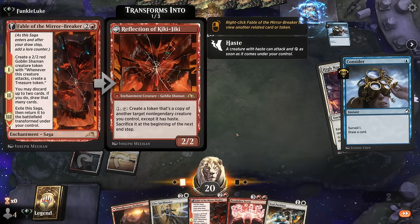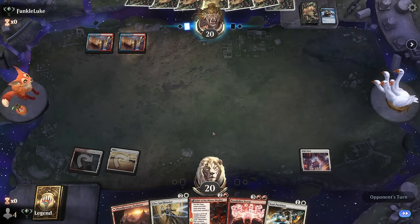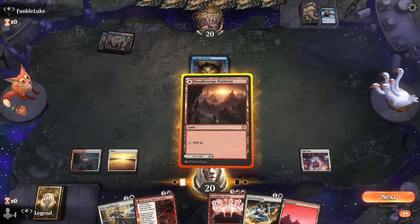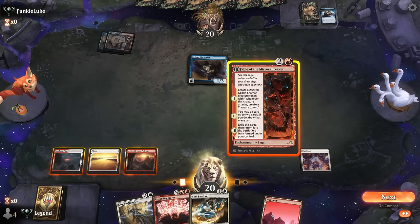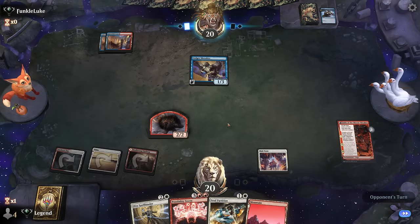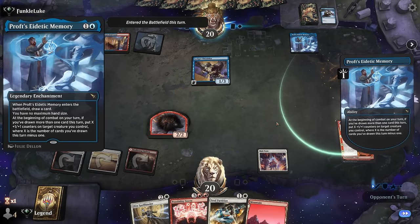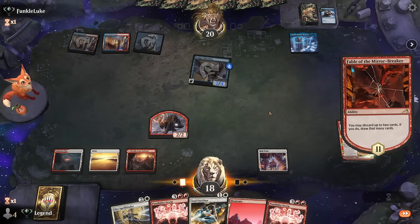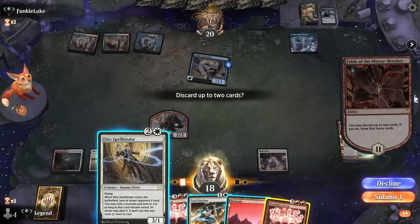I probably won't have my Shaman token survive against the Phoenix deck, but I have plenty of removal. Opponent plays Ledger Shredder — High Noon is the perfect answer since there's no way they can cast two spells to enable it. I think Fable's still the plan. I can improve my hand next turn, not sure how useful Spellbinder will be. Opponent lets us untap — discarding at least one Possibility Storm. I think Spellbinder as well now.